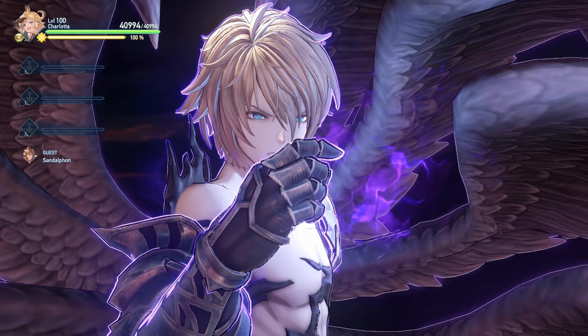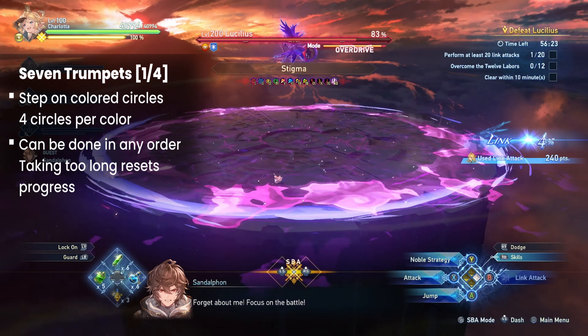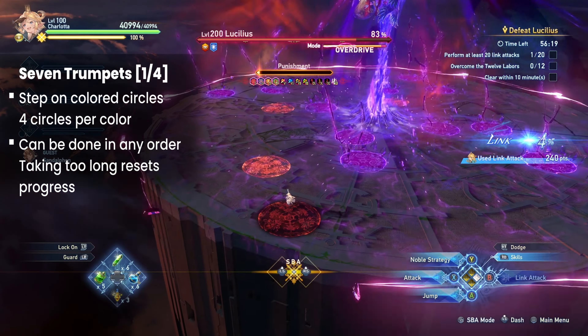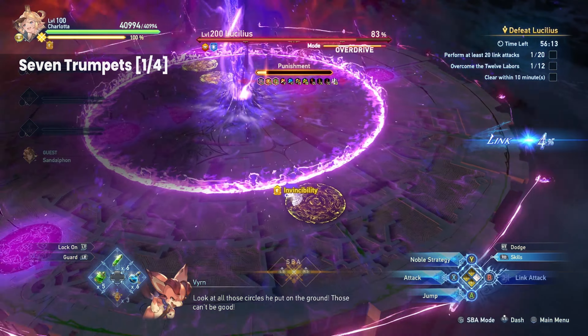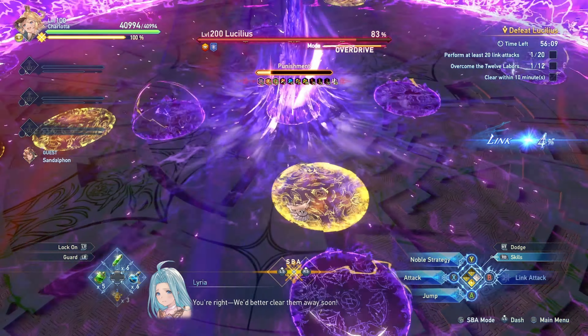The first part sees players step on colored circles. Just pick a color and step on all 4 circles of the same color. You do not need to solve the colors in order. However, if you take too long to complete a single colored set, your progress resets. The timer is quite generous though, so you shouldn't see too much trouble.